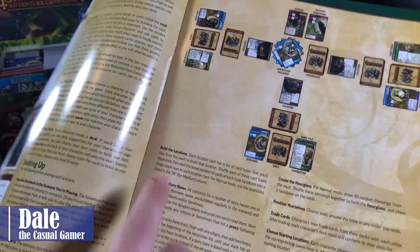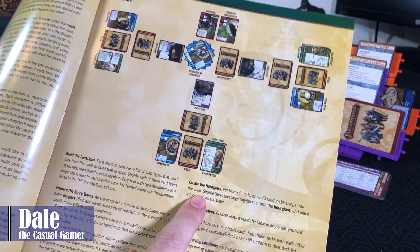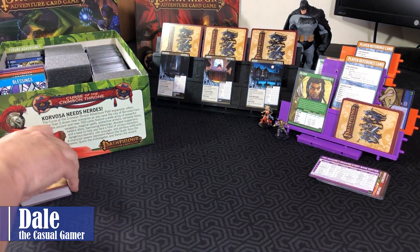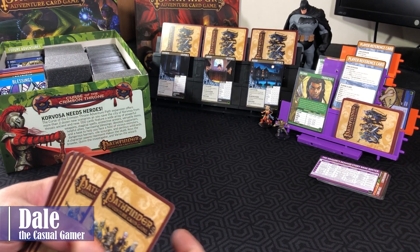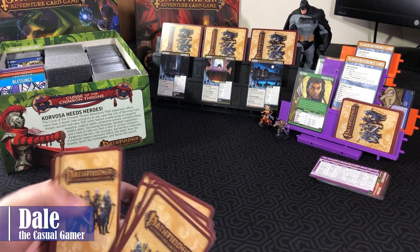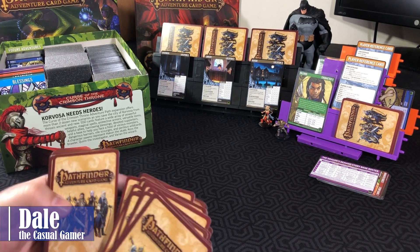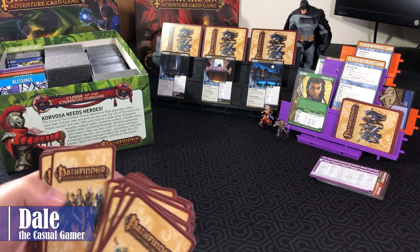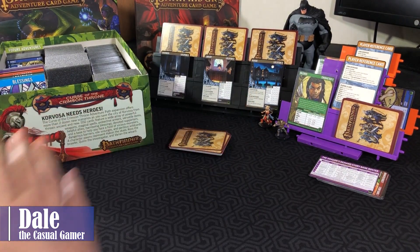So we built the locations, prepared the story banes, and put them in. Now we need to create the hourglass — that is just taking our blessings deck and counting out 30 cards. And our hourglass is created.